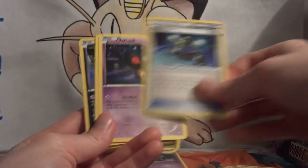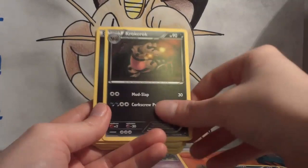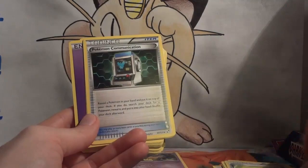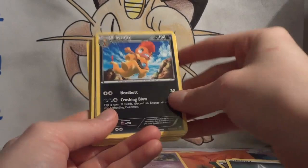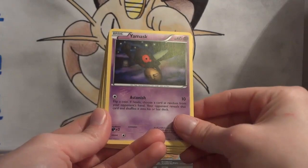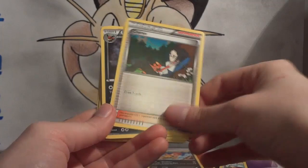Continuing through the Cofagrigus deck: Eevee, Cheren — another great card — Sand Isle, Experience Share, Yamask, Chatot, another Sableye, Croconaw, Darkness energy, Eeveelite. Wow, they put Eeveelite in a theme deck! Communication, Eevee, Energy Search, Rocky Helmet, Sand Isle, Woobat, Scrafty. This is the other rare — I'll have to check if it's a holo in the set; if not, it's something different I can add to my collection.